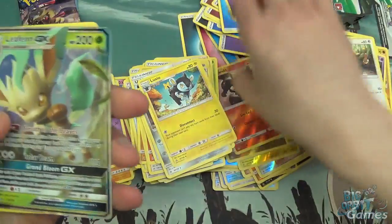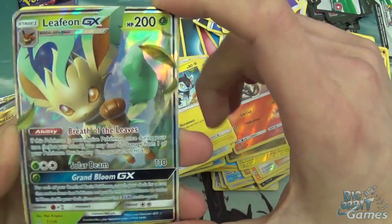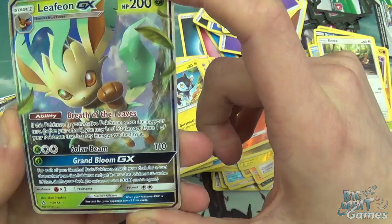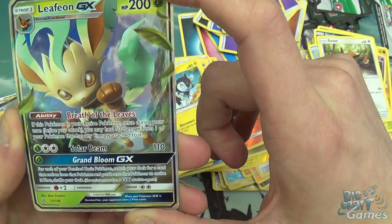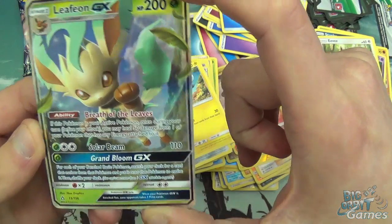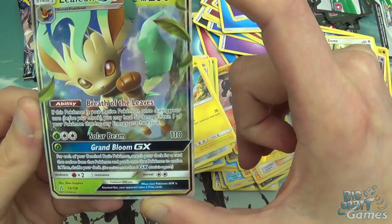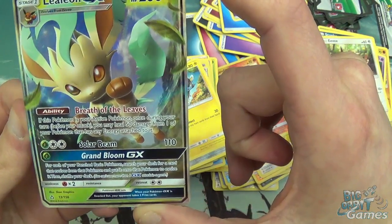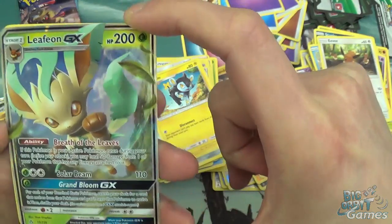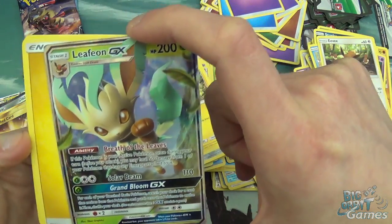We got a GX. Salandit Reverse Holo, and a Leafeon GX. I do like Leafeon — I know it's not the best Pokemon in the world but I do have it in my team in Sun and Moon. 200 HP, evolves from Eevee. The ability is Breath of the Leaves: if this Pokemon is your active Pokemon, once during a turn before you attack, you may heal 50 damage from one of your Pokemon that has any energy attached to it. Free heal every turn, not bad. Solar Beam — 3 energy for 110 damage. That's pretty good. And Grand Bloom is the GX move: for each of your basic Pokemon, search your deck for a card that evolves from that Pokemon, put it onto the Pokemon to evolve it, and shuffle your deck. That is really, really good. If you're playing an Evolutions deck or an Eeveelutions deck, that's really strong.